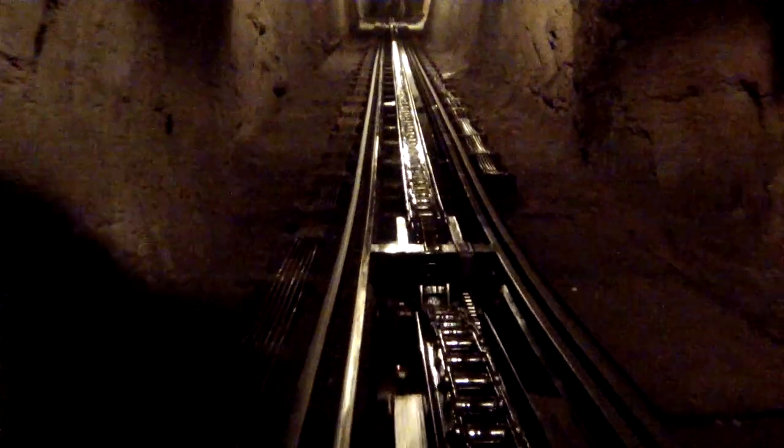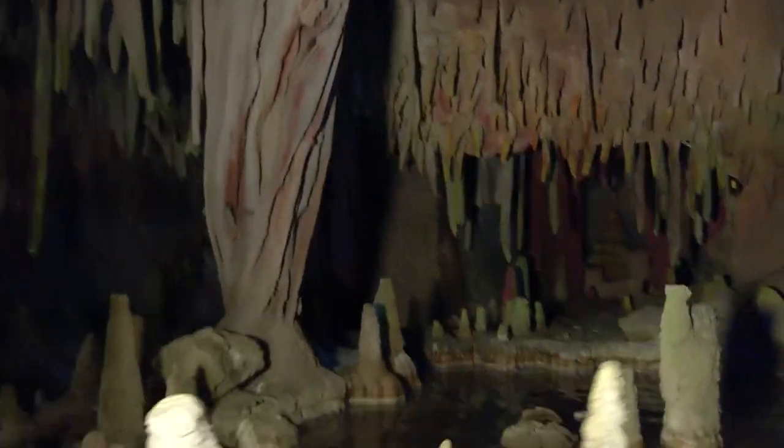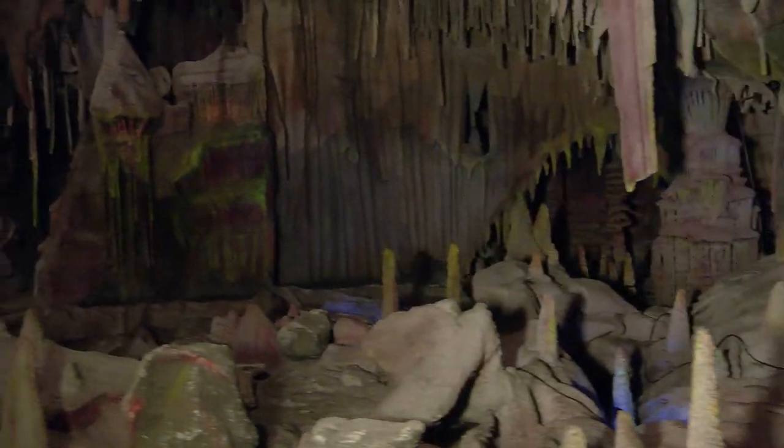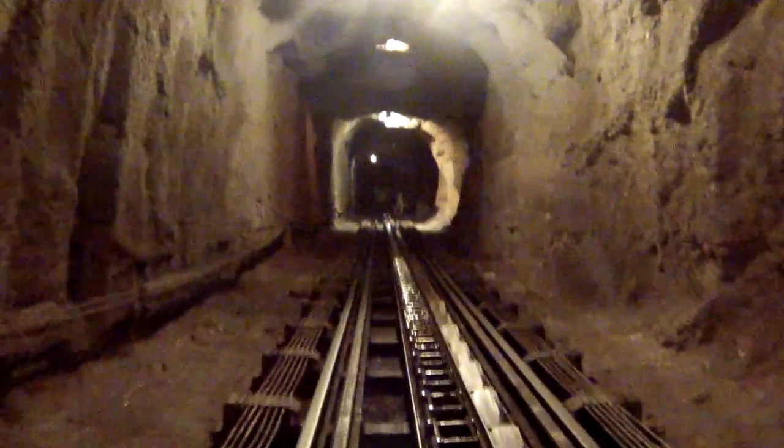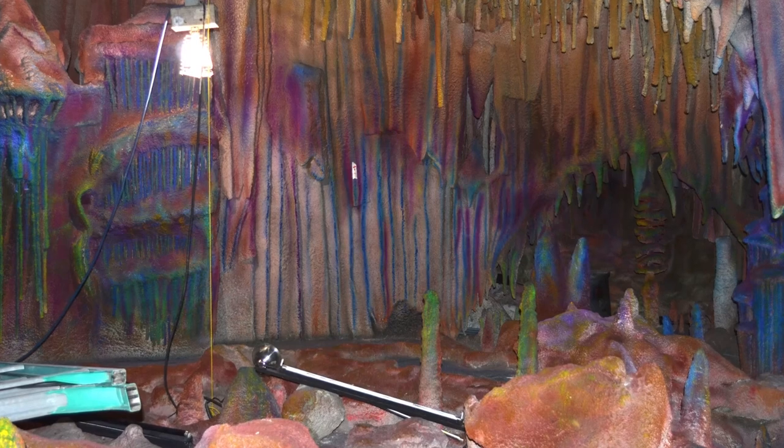One of the more dramatic versions of that is as we come up the lift hill towards the back of the attraction show building and come into the glorious cavern scene at the top of the hill. At the present time, and as it's been since the ride opened, you come up and the lights are already on. Now, as you come up the lift hill, the lights will get darker and darker until as you get to the top, you're in total darkness. You enter the caverns room now in pitch black. You hear the narrator say something about, oh, let's have a little bit more light on down here. At that point, one light comes on and then many more as we have a beautiful, dramatic reveal of the glorious caverns.